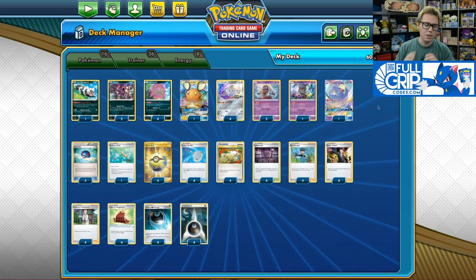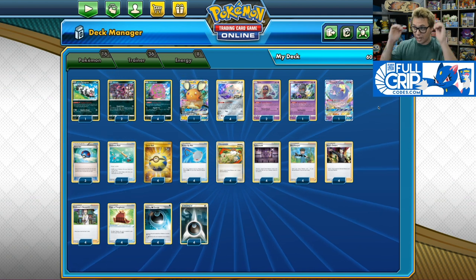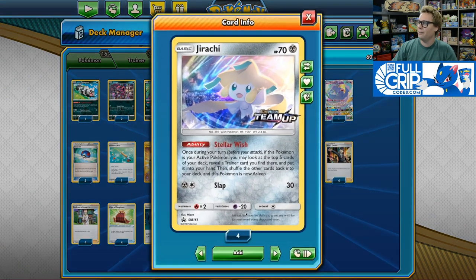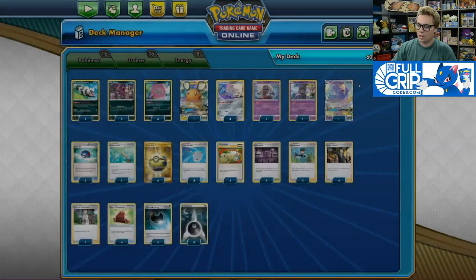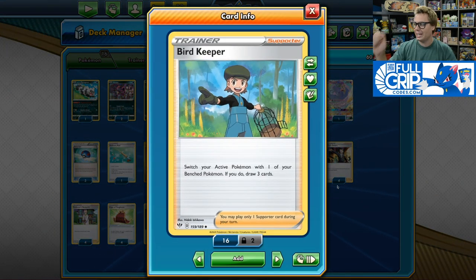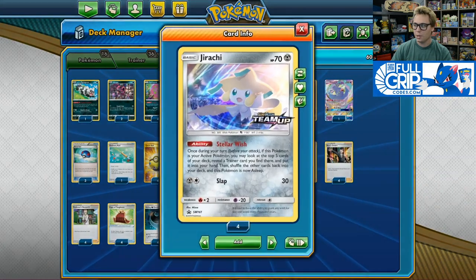So you're going to be pivoting in and out of your Spear Tomb, dealing 20 damage each time it moves in and out of the active position with your Spikemuth Stadium. It feels very similar to the Team Up Zapdos deck. For those of you that played Jirachi Zapdos when Team Up first came out, this deck feels like a super-powered version because we play four Stellar Wish Jirachi. We're constantly pivoting in and out of Jirachi and using yet another switch card in the deck, Bird Keeper.